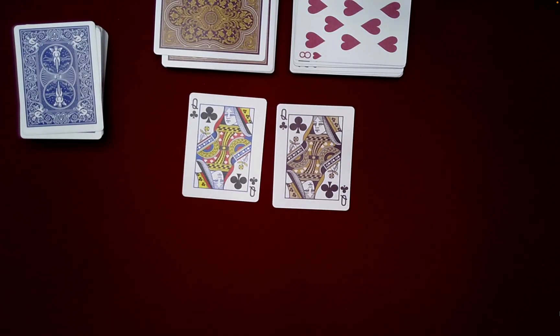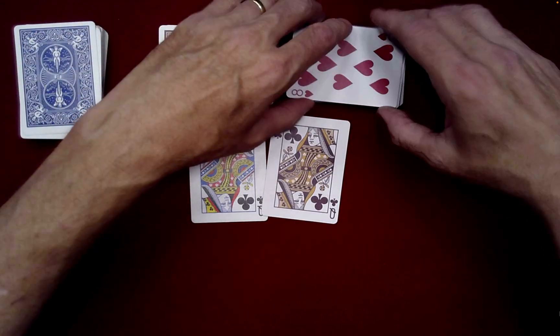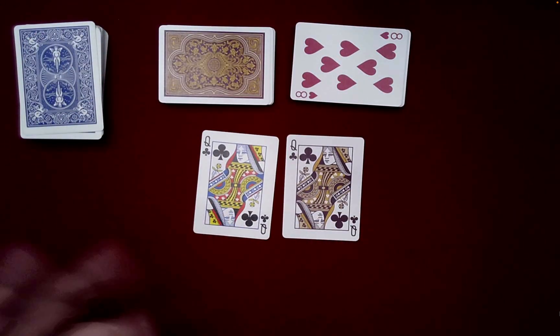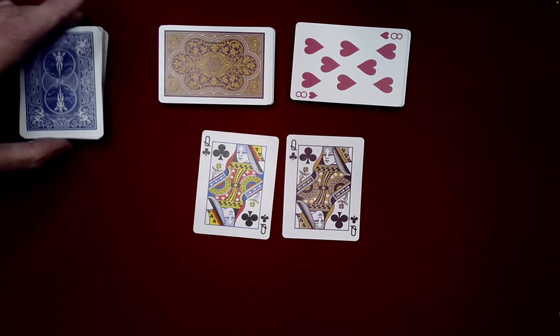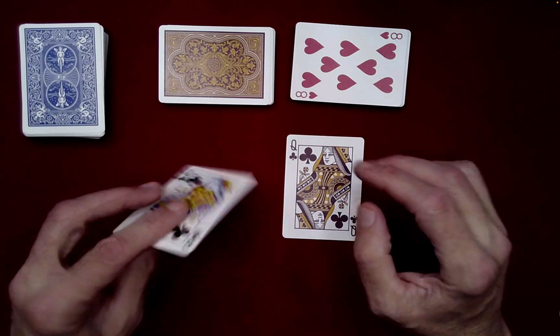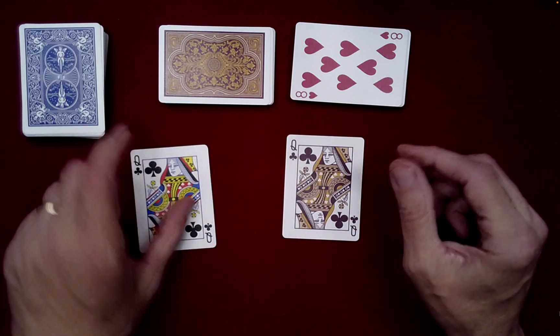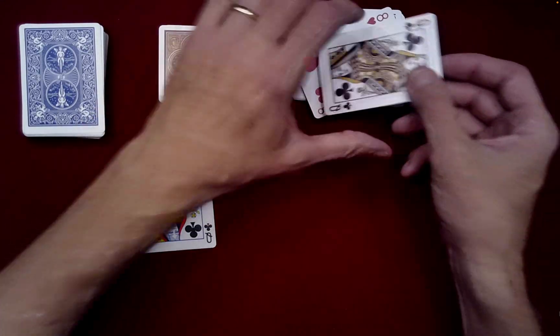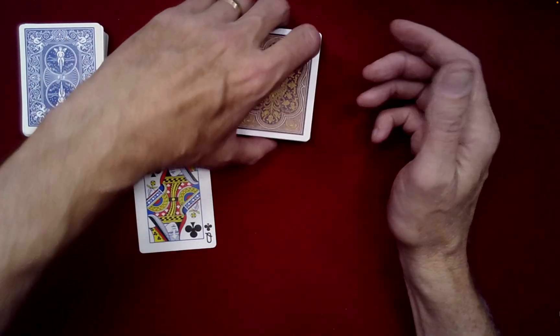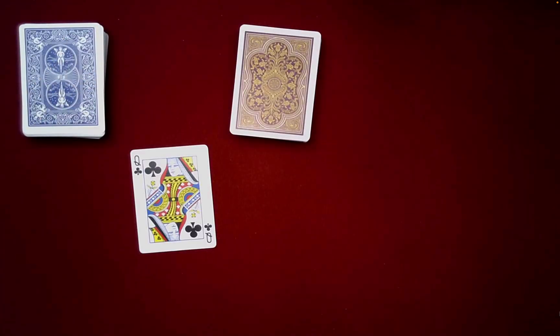So let's quickly talk about this effect so you can do this easily. This is not a difficult effect whatsoever — there's no sleight of hand, so that's kind of nice. There is destruction of a card or two in one of your decks. There are actually many, many ways of pulling this off, as well as the framing of the narrative, so you can come up with your own narrative if you like.